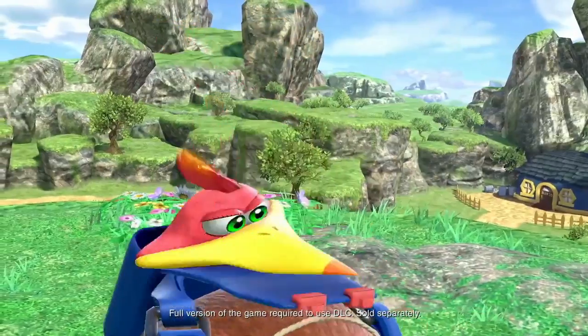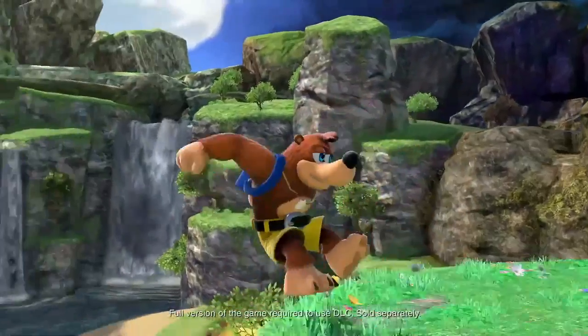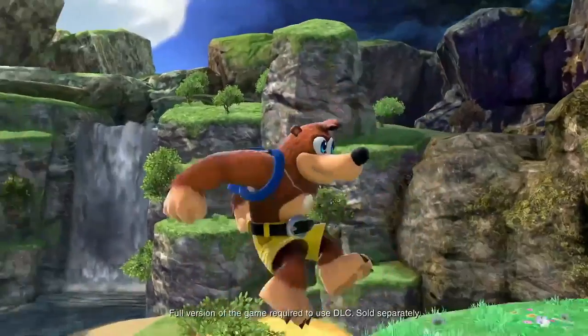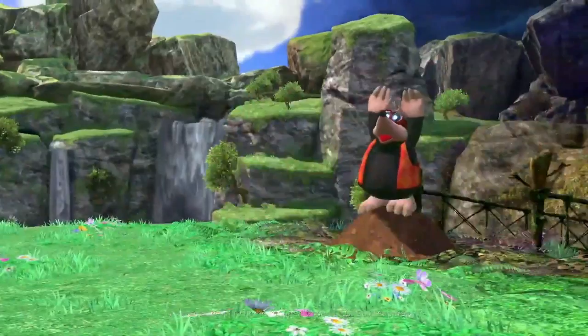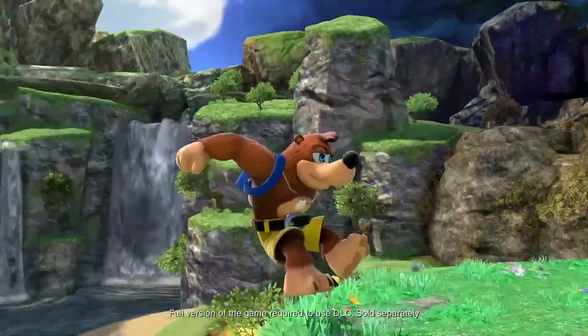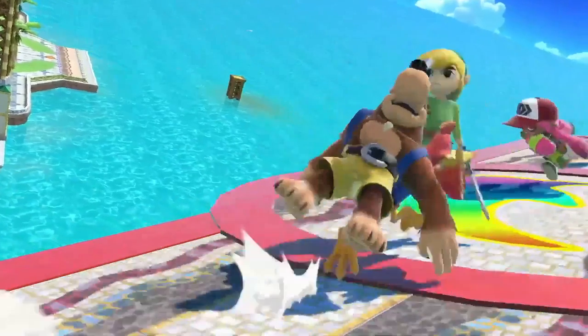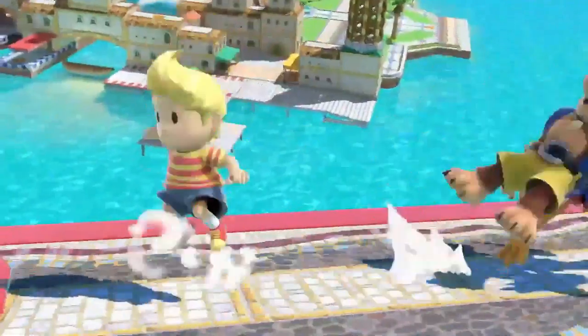After Banjo stands up from his crouch, we get a look at his first taunt right away. Then we see him jump on Kazooie's back, which is actually its own move in the original game, but in Smash it seems to just be their regular running animation. The other characters just jump, dodge, and taunt — nothing that Banjo and Kazooie themselves did.